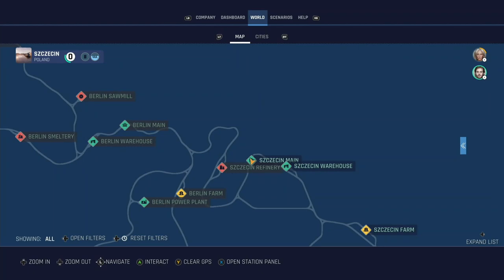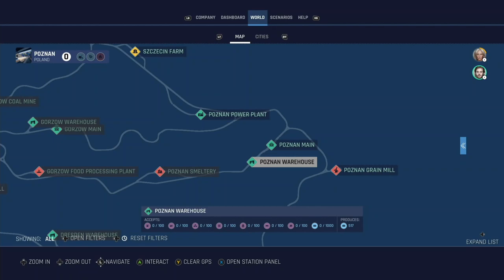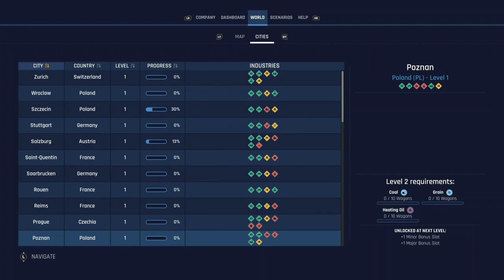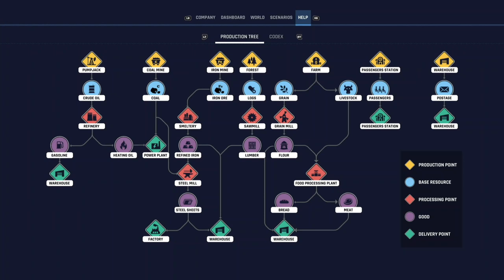Looking at the map, we're at Szczecin main at the moment. I was looking at going down to Poznan to start leveling that city up. If we look at the cities and check Poznan's requirements, they require coal, grain, and heating oil. So I am going to get some grain. This is something new to me - I've done cargo runs but they were just general runs. I haven't done city leveling up before, so I'm learning as I go.